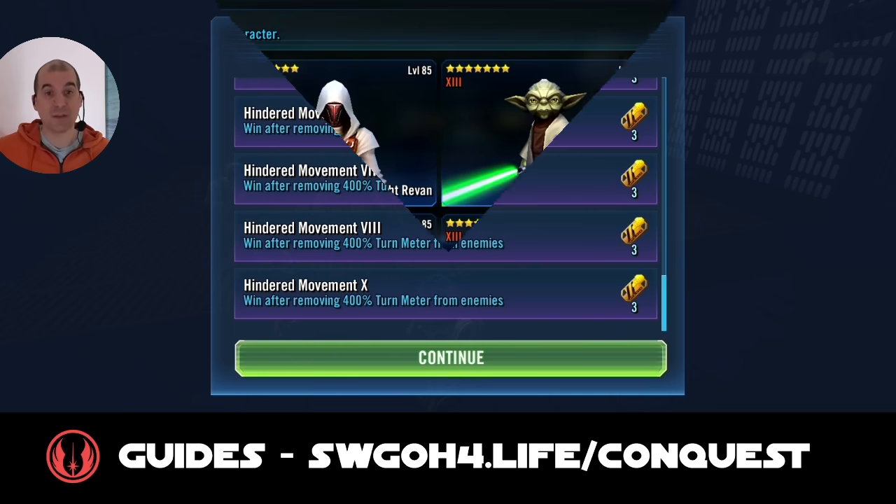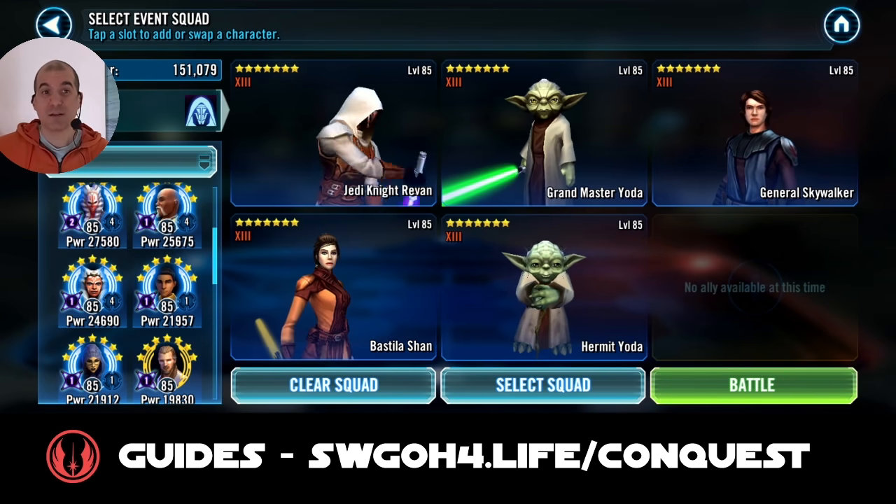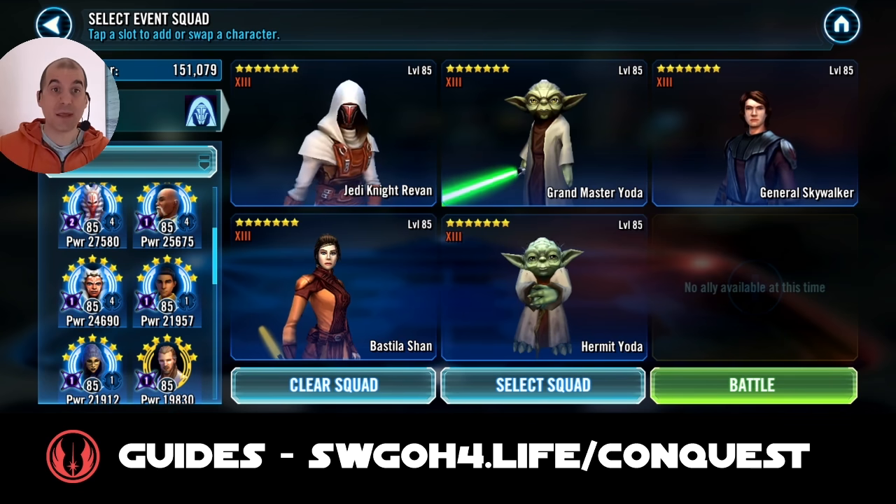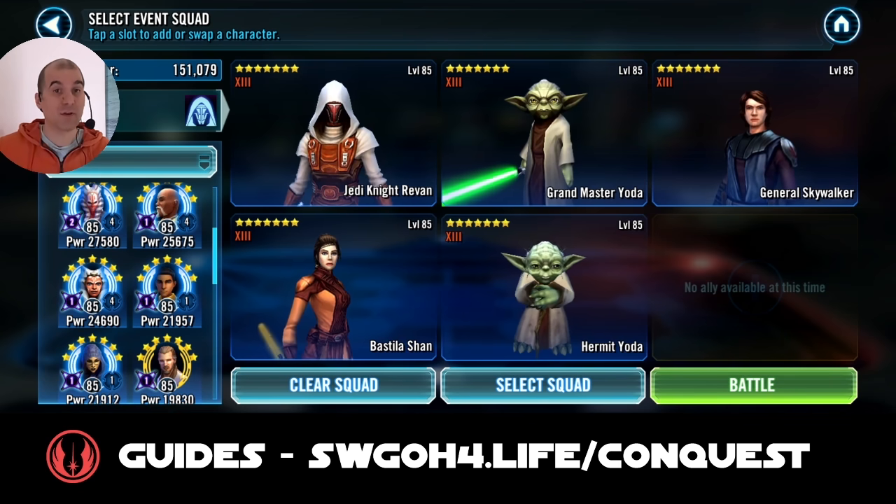For the second battle, I'll use Jedi with both Yodas so they can keep spreading foresight, so we can evade attacks at least 10 times. You will need that evasion up because the Aries and everything from these guys can be devastating - they hit very hard. Same as in the first battle, trying to keep Piet under control. Jedi Training lead helps because of his Strategic Advantage: whenever your ally has Strategic Advantage on them, they can't be counter-attacked.